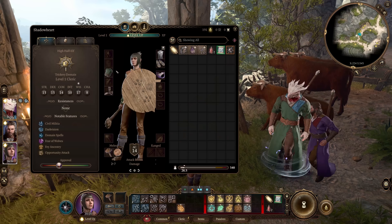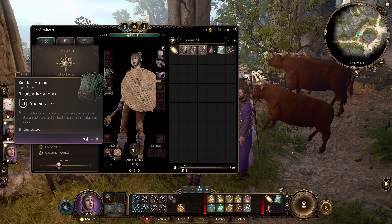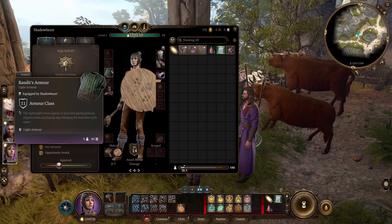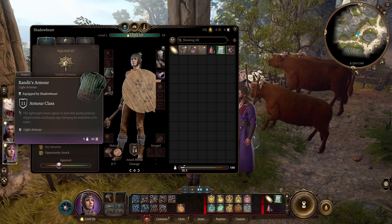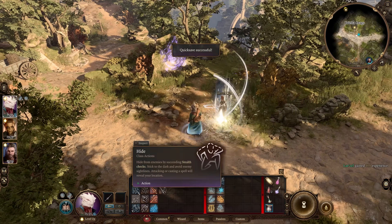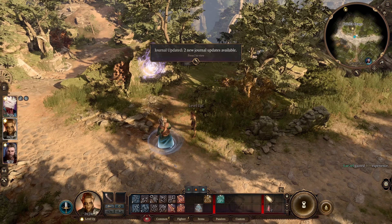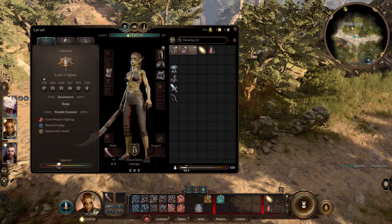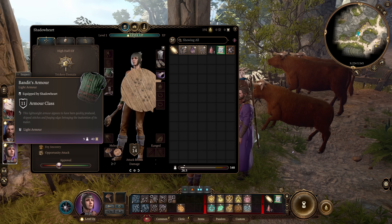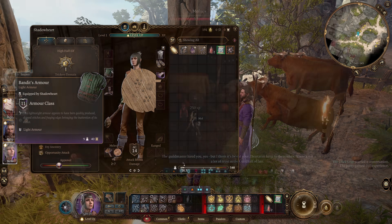Unfortunately, this armor is worse both in appearance and AC compared to her usual chain shirt — the Bandit's Armor only has 11 AC. The same applies to her weapon and shield. The same equipment swap also applies to Lazelle if you do the same thing; she gets an armor called Hide Armor, but that can be obtained through other methods, making the Bandit's Armor one that not many players have ever seen.